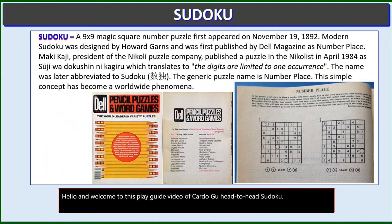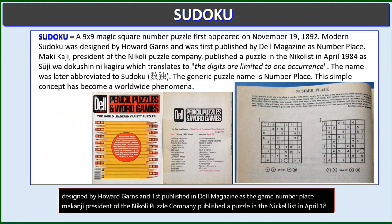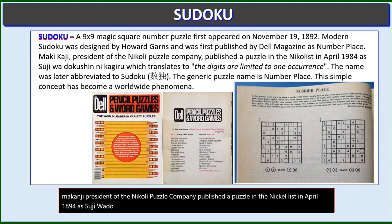Sudoku is a 9x9 magic square puzzle that first appeared on November 19, 1892. It was designed by Howard Garns and first published in Dell Magazine as the game Number Place. Maki Kaji, president of the Nicoli Puzzle Company, published a puzzle in the Nicolist in April 1894 as 'suji wa dokushin na kajiri,' which translates to 'the digits are limited to one occurrence.' The name was later abbreviated to Sudoku.